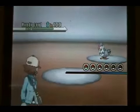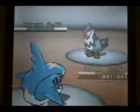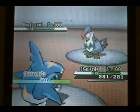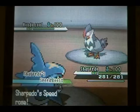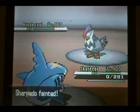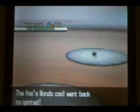Ignited goes into his Starruptor and I go into my Sharpedo. I just go for the Protect to scope out what move he wants to do and he goes for U-Turn. I get the Speed Boost and I think I'm faster than him, but he ends up being Scarfed, so he U-Turns and takes me out in one shot. Unfortunately I have to sacrifice my Sharpedo because I didn't know he was Scarfed.